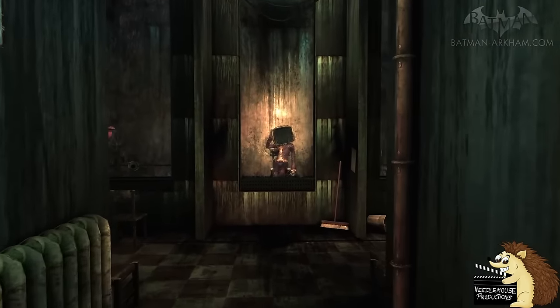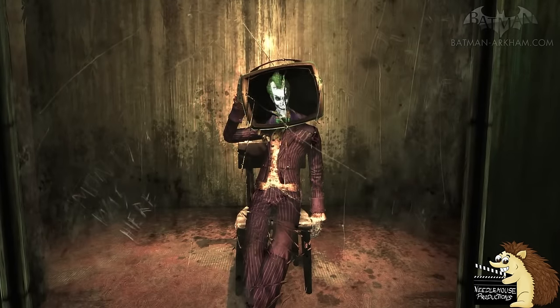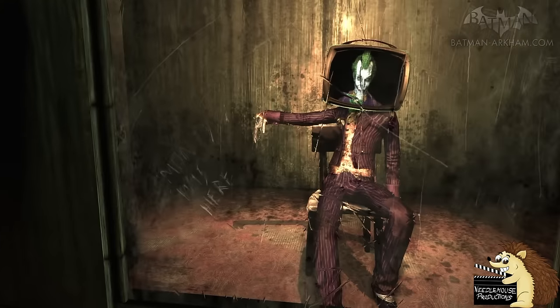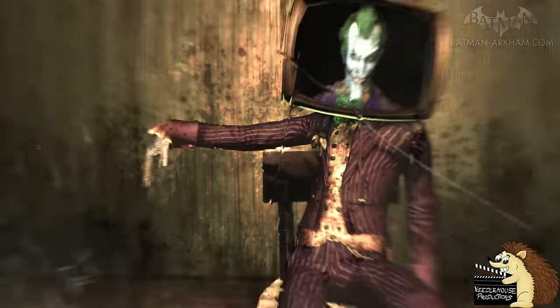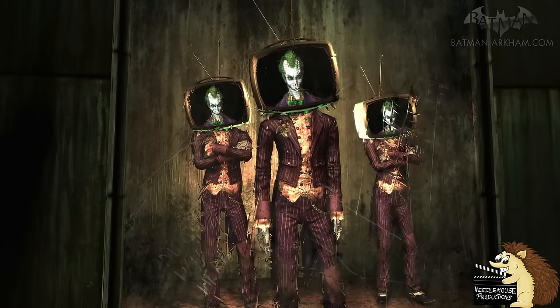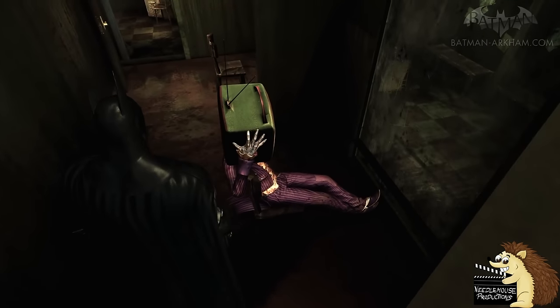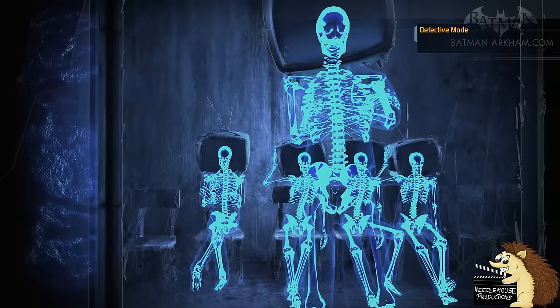Periodically throughout the Asylum game, if you visit the visiting center, Joker will monologue to you from a TV on a mannequin. However, if you turn around and then look back at the mannequin, it will have actually moved. This is a very subtle reference to the fact that the mannequin is actually the Joker — and other humans in the other mannequins are just wearing a suit. Thanks to PC mods, you can actually use detective vision to see that they do have a human skeleton and heartbeat. If only Batman had realized this in the game, he could have ended the whole thing a lot quicker.